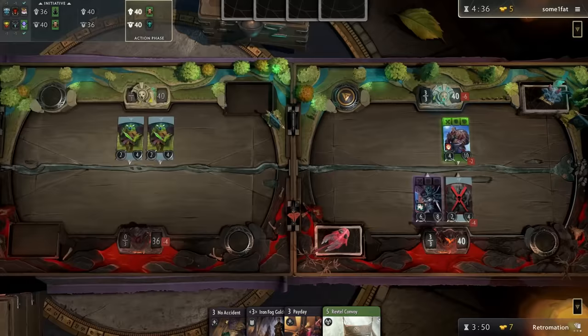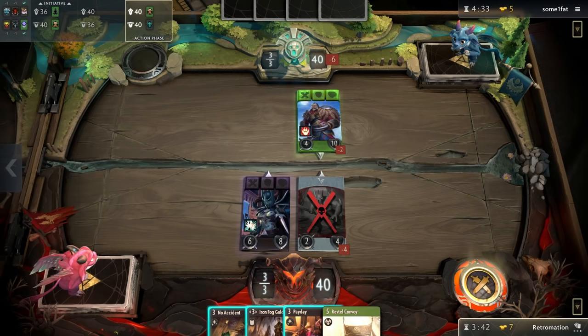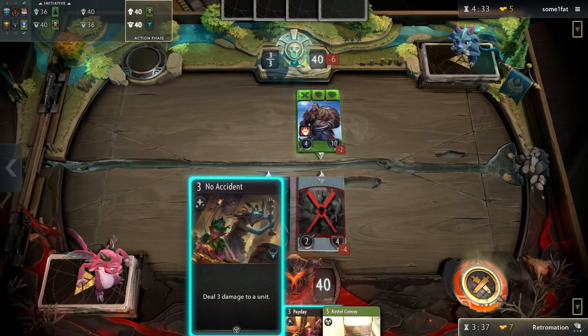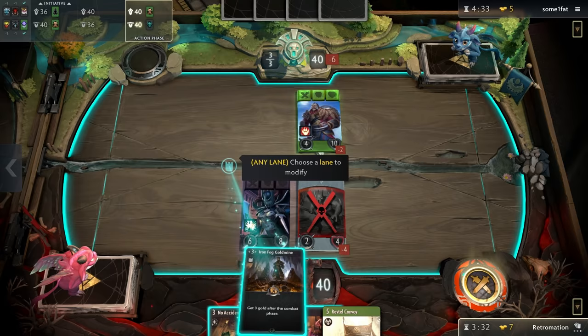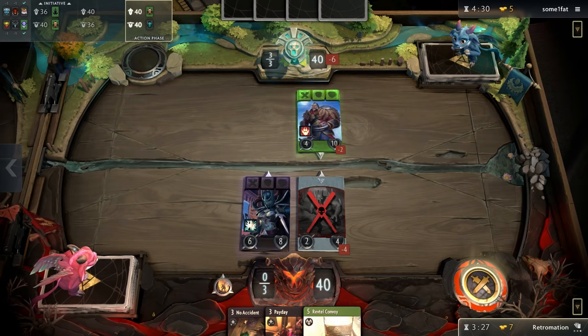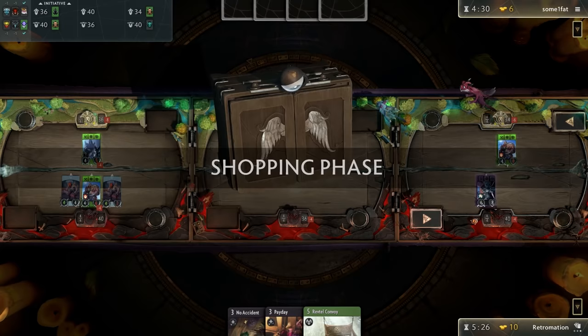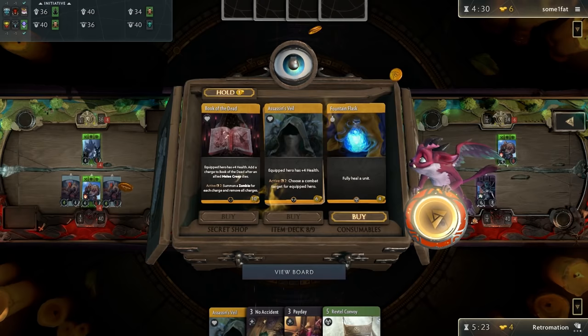One of my heroes right here is Phantom Assassin. You can double-click cards to see them — she's got six attack, eight health. Health does keep over time. This is actually a permanent ability: get three gold after the combat phase, for the rest of the game. This deck is focused around getting a lot of money and playing with it. I'm gonna not talk about the shopping phase for a moment — we'll get to that.